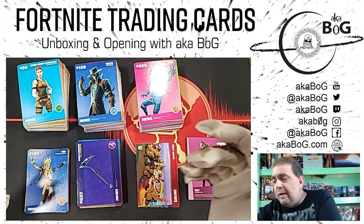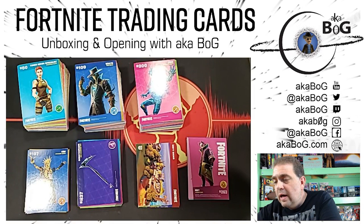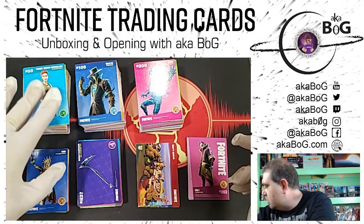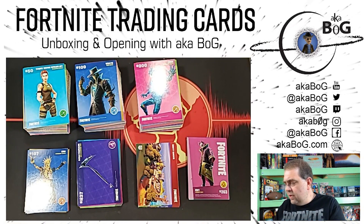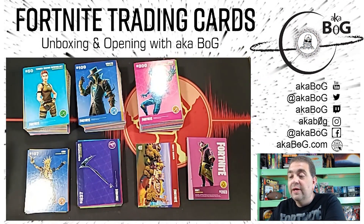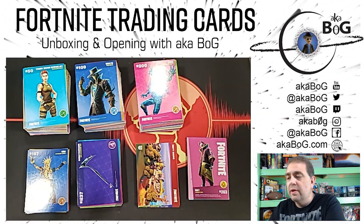Just to recap, I went ahead and started by getting 12 value packs for $5 each — $60 plus tax at Target. Each one had 22 cards in it. In the first 100 cards I only missed two cards, 94 and 98, and in the first 170 I only missed 10 cards out of the set doing that. That's a really good way to get the bulk of your set going for $60. All I've got left at this point are the legendary bases, some of the epics, and two of the uncommons — so not very much.